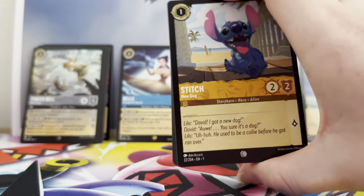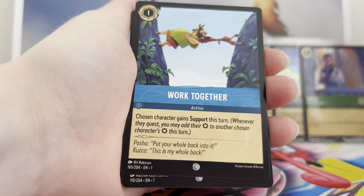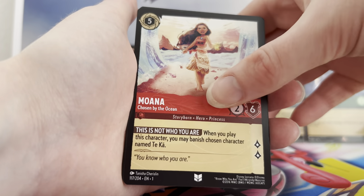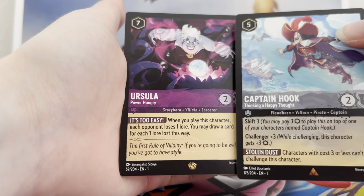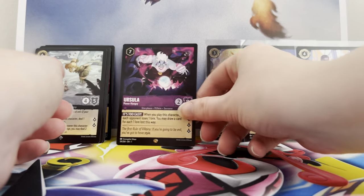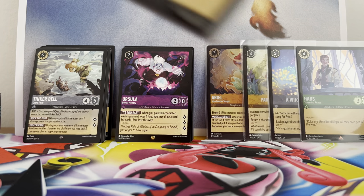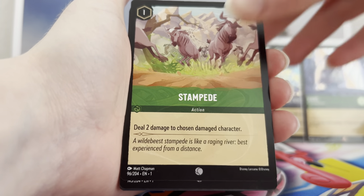We're near the end now, just two packs left. Hopefully we can pull an enchanted rare — that's like the equivalent of a Pokemon secret rare — but they are quite rare. Oh — an Ursula hook rare followed by an Ursula legendary! Even so, this isn't too bad a box even if we don't pull an enchanted rare; I'm quite happy. I'm sure with playing every so often I will eventually pull one.